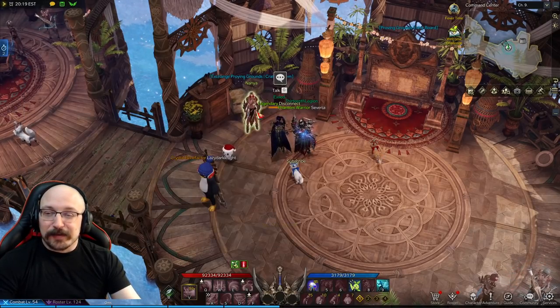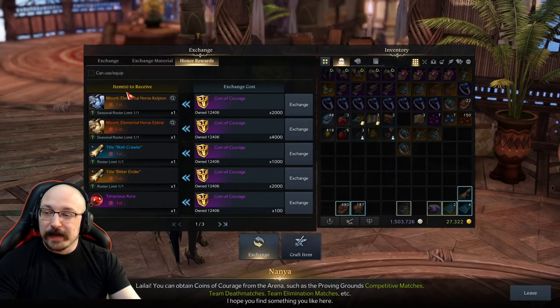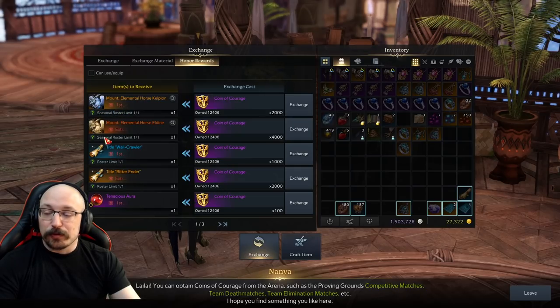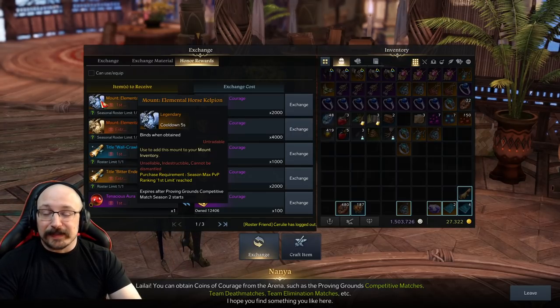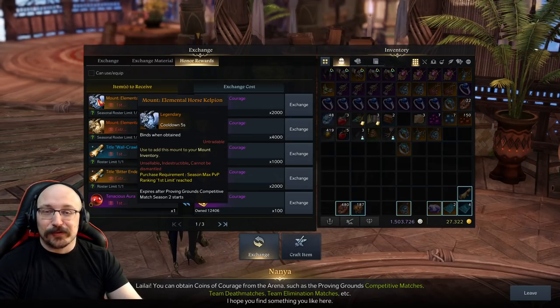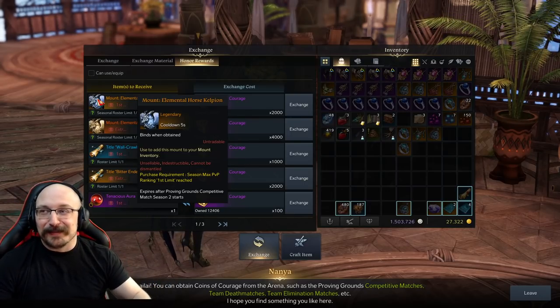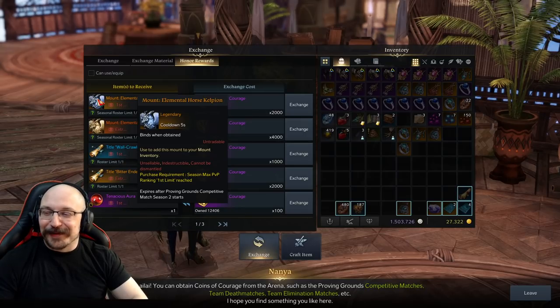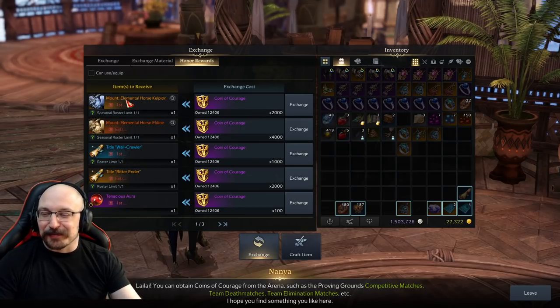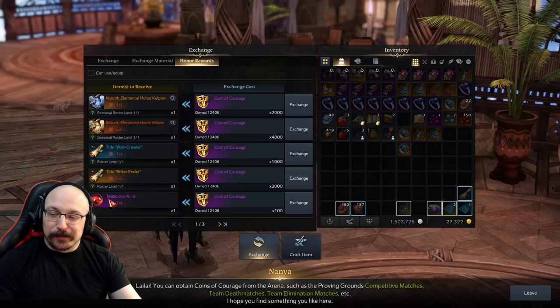The higher up you go in tier, the more upgrades you're able to purchase. There are also two mounts currently available. These expire once the second season begins, but we don't think that's going to start for the next six months or so. I actually have the first mount from Russia — it's a blue mount with a decent spacebar and a wing-spread animation that looks pretty cool. It's a little annoying though: it plays music but other people can't hear it, so you can't even troll people with it — it just plays over your own music.